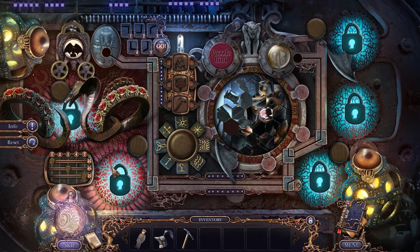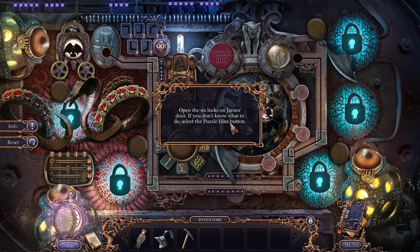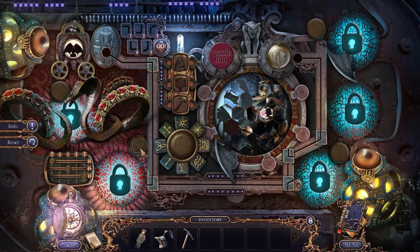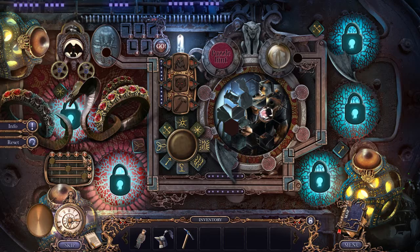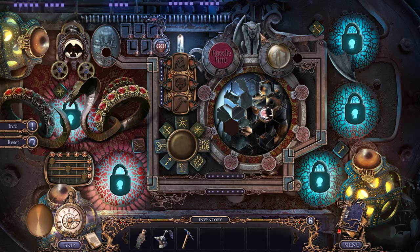Holy cow, look at this thing! Oh boy. 'Open the six locks on James's door. If you don't know what to do, select the puzzle hint button.' So yeah, what do we do here? Can't really touch those yet. So these are the six locks here. I have no idea what this is all about — oh, that's another lock too. So how the heck am I supposed to do this?